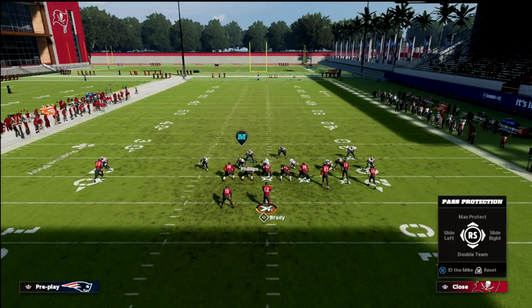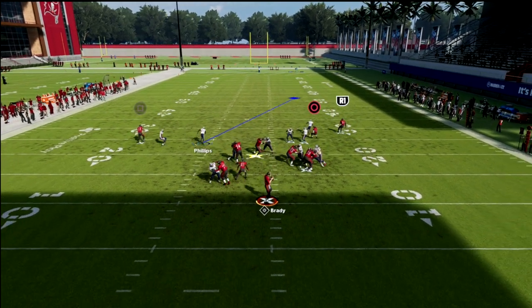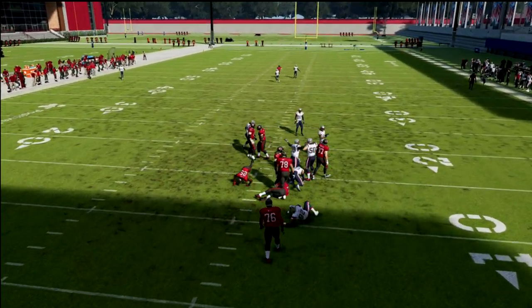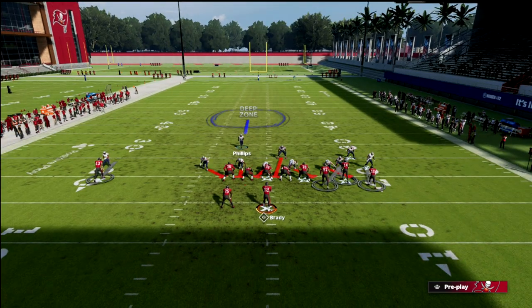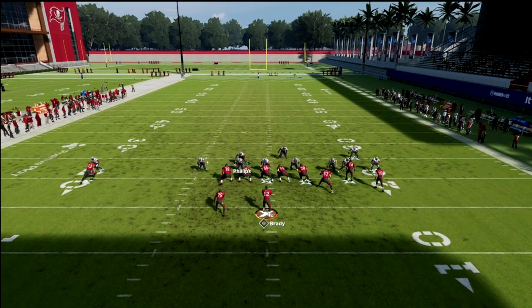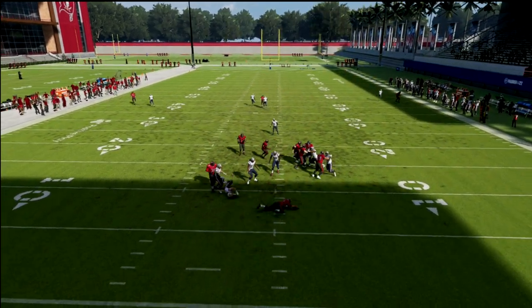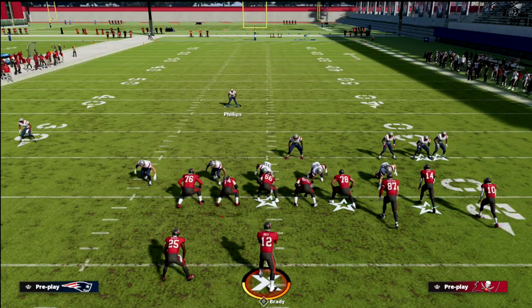What you're going to force them to do is max protect. Now, max protect does not always work — I want to be really clear. When they block seven and you send six, oftentimes this can still come in. You're standing here, just pull that center out. You see how that running back now has to step up and block a linebacker coming right through the gap — to me, that can be very difficult.